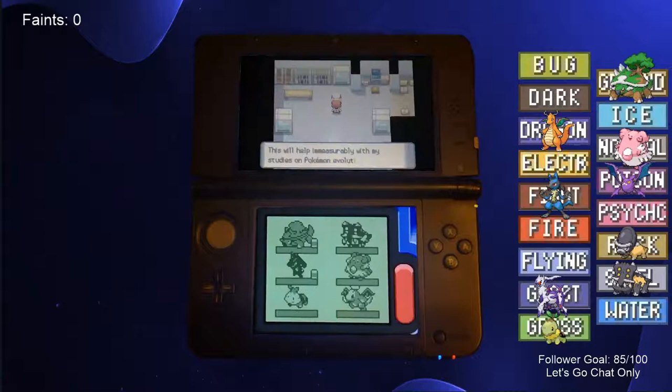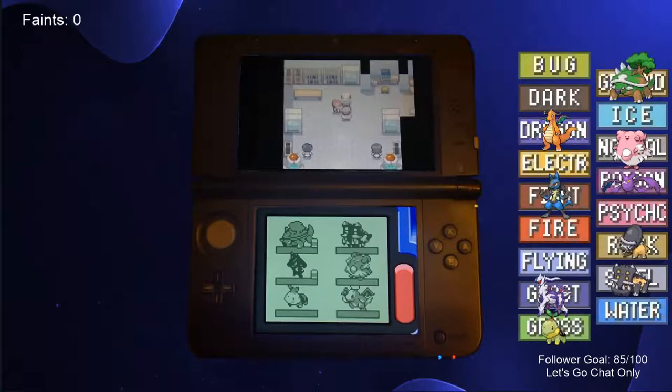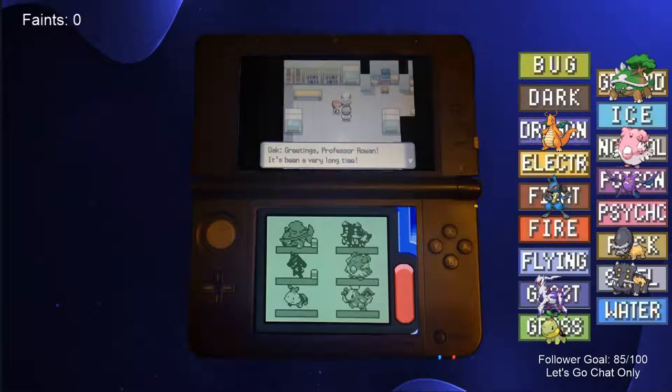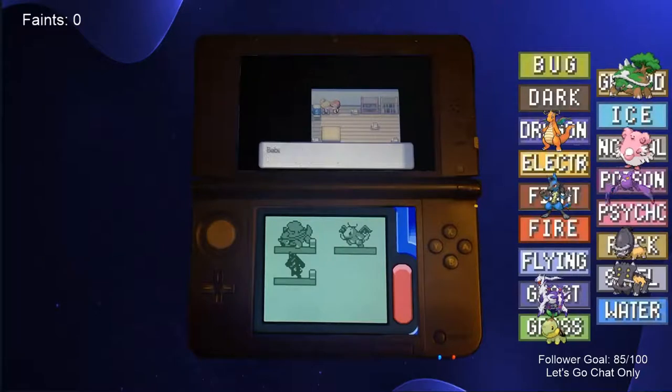We went to Sandgem Town to show our completed Pokedex to Rowan, but surprisingly met Professor Oak there, who conveniently arrived right after us. He upgraded our Sinnoh Dex to the National Pokedex, opening up new opportunities for us to get different Pokemon. We went to Hearthome City and met Bebe, the system administrator for the PC boxes. After being impressed with our new National Pokedex, she offered us an Eevee.